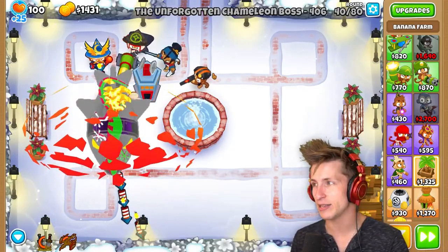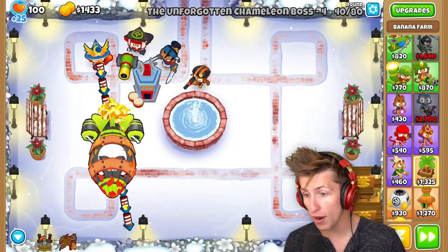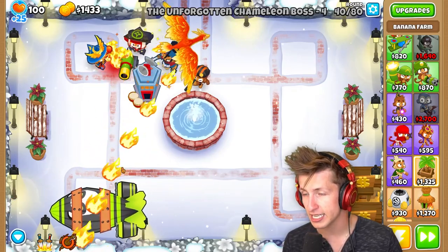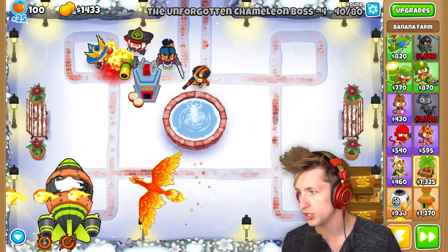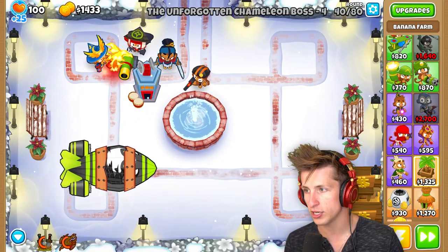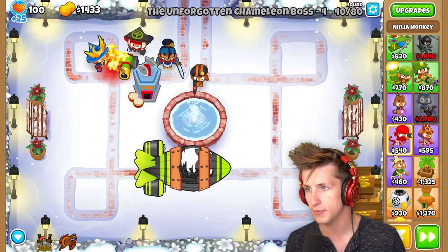Oh, it's getting by us — no, it's okay. It's about to pop. It's about to pop. There's a Fortified ZOMG in it! There's a Fortified ZOMG in this! I am not ready to deal with a Fortified ZOMG. What the heck? Holy cow. This is really awkward. How do I deal with a Fortified ZOMG?